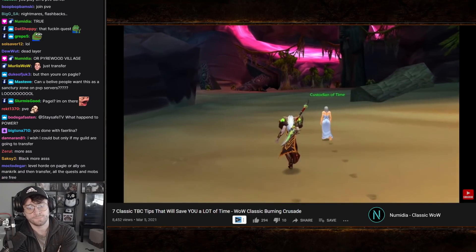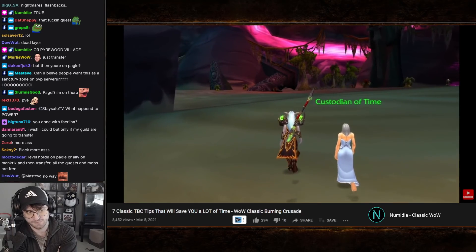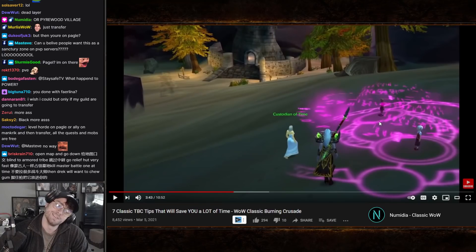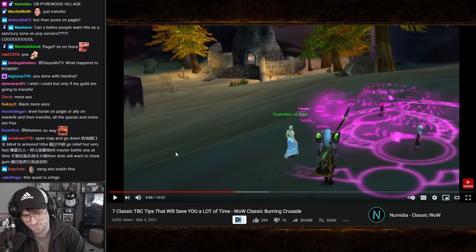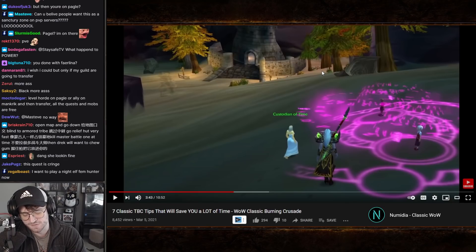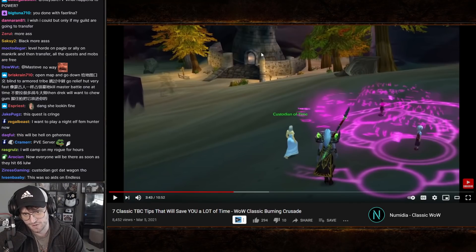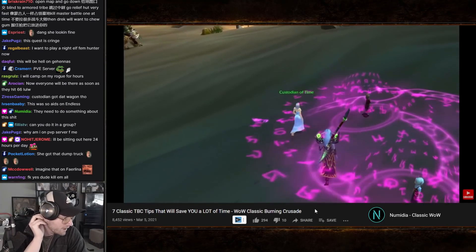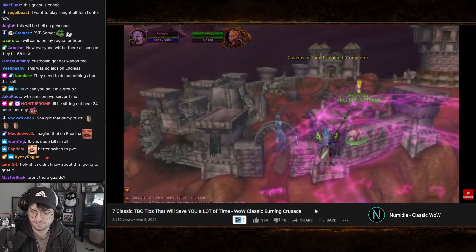The trick here is to get this quest done as soon as possible. It unlocks at level 66, so as soon as you hit 66 you should drop everything and go do it right away. The longer you wait, the more players of the opposite faction will gather in Caverns of Time, making this quest increasingly miserable to complete on a PvP server. Do it early when only a handful of players are present.